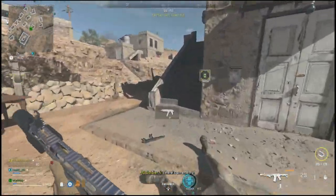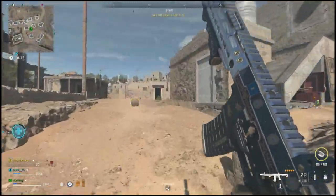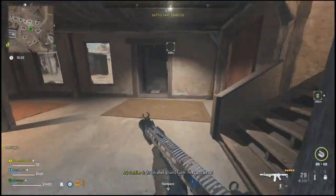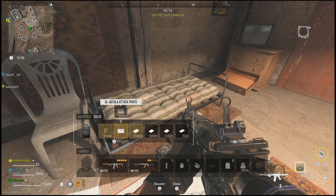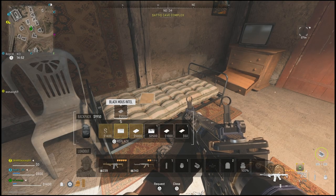I'll show you guys the best places to go and look for these photos. They're somewhat common to find, but you do have to look in the right places. And keep in mind that your teammates can do this as well. Here's a quick look at what they look like — they do sort of blend into a lot of different surfaces, so they are a little hard to find sometimes.